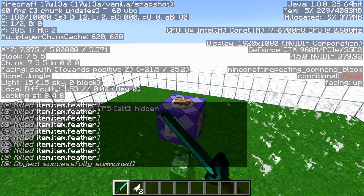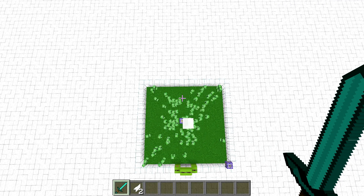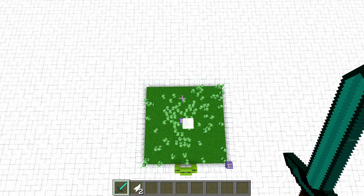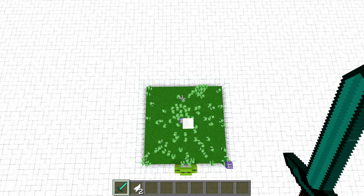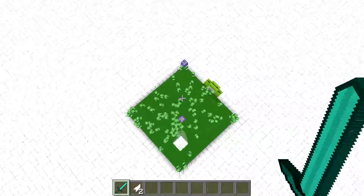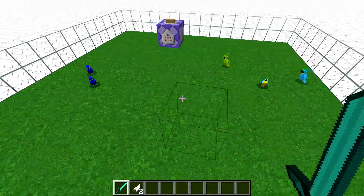Let's clear everything and spawn a bunch of creepers — 90 to be exact — filling the hostile mob cap this way, and move 24 blocks away from the platform. As you can see, parrots can no longer spawn.